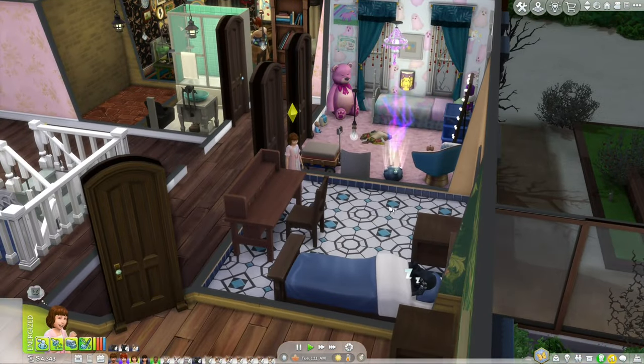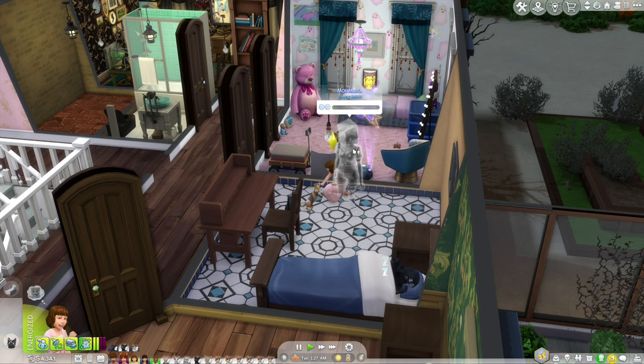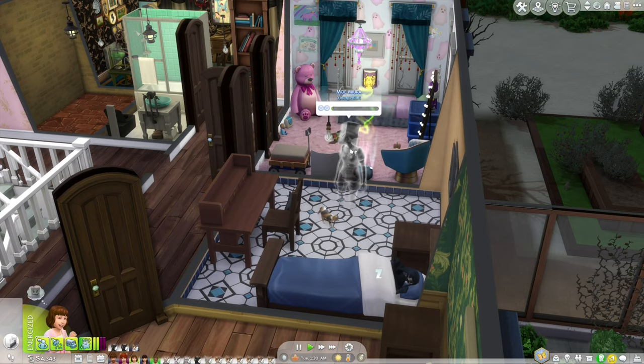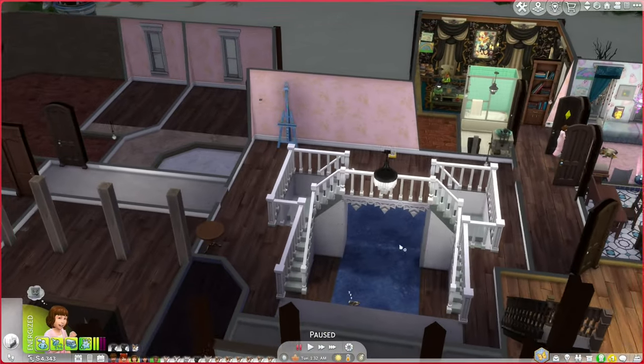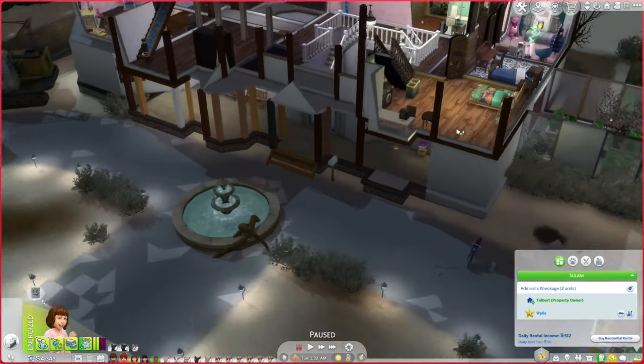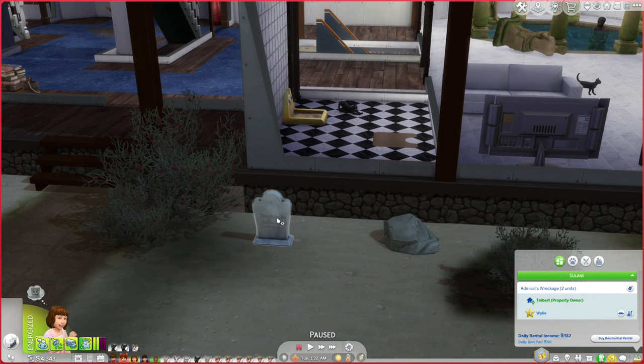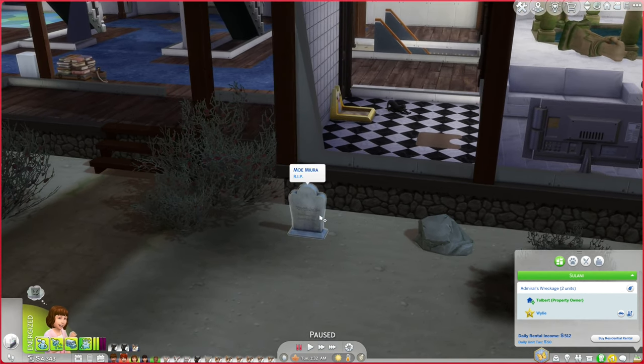It turns out there is no spooky trait — there must be an urn on the lot. I momentarily thought our tenant Mo Mura had died, but our actual tenant is Allison Wiley. We do owe a fine because she broke the no trash overload rule. The ghost is actually the sim we accidentally killed when trying to meet Grimm — I completely forgot about her, and we're supposed to be trying to resurrect her.